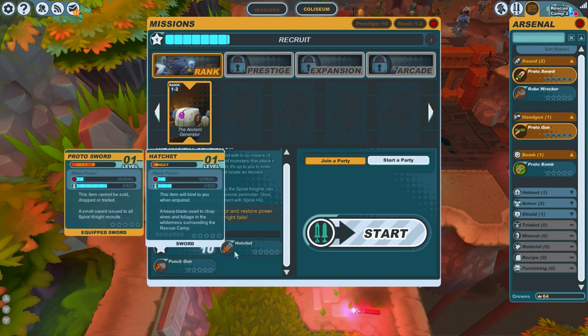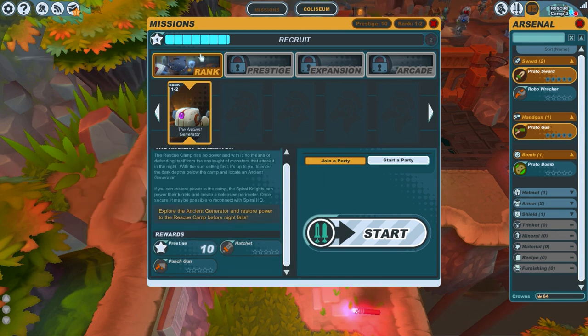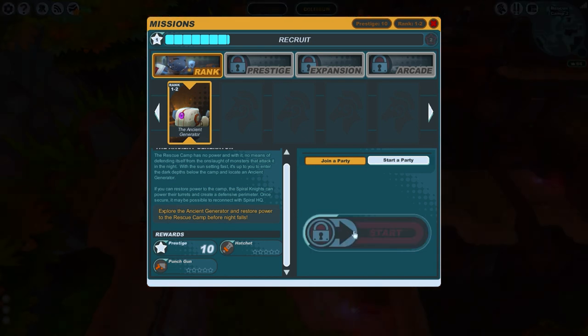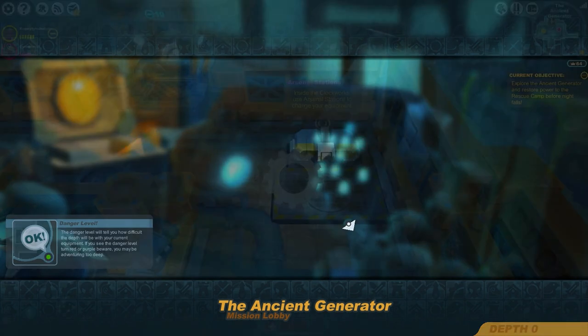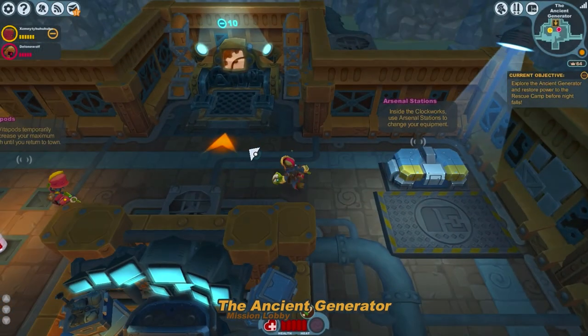Do I have to pick something or can I just go for another mission? The Ancient Generator — next mission. 'Explore the ancient generator and restore power to rescue camp before night falls.' I'll press start to accept it. Let's see — I go straight to that dungeon. All right then.